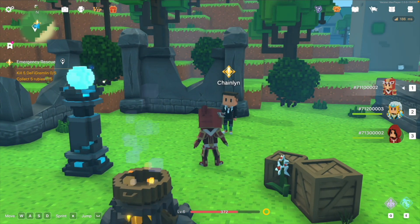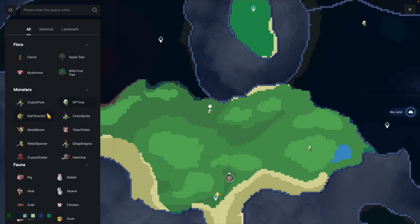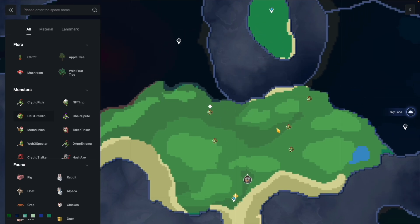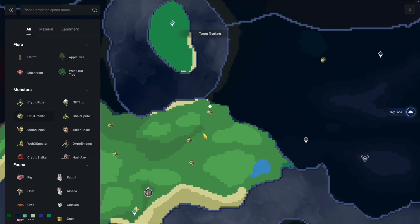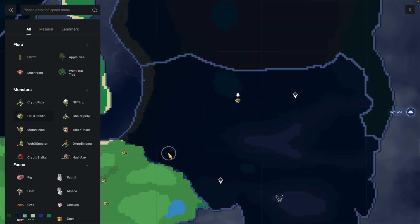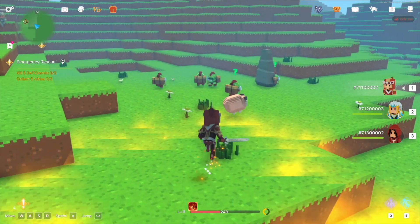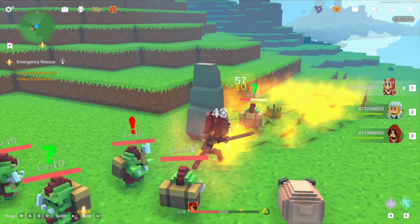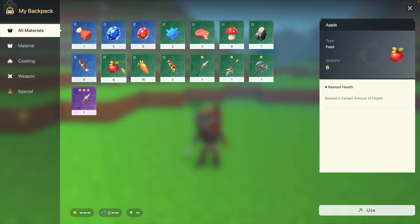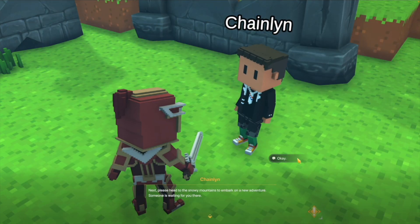Task 8: defeat defigrants and collect tributes. Press M for the map and find the location of the defigrants. Various areas on the map have enemies. If enemies in one area are defeated, you can teleport to other areas for more. Use the Q and E keys for skills — attacks can defeat enemies faster. If health drops, collect fruits, open your bag, and use them to restore health. Report back to receive the next task.